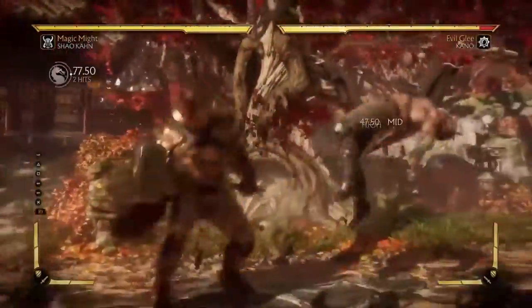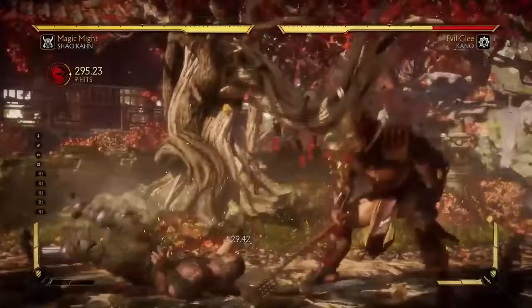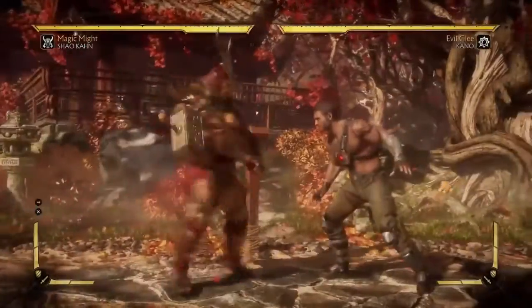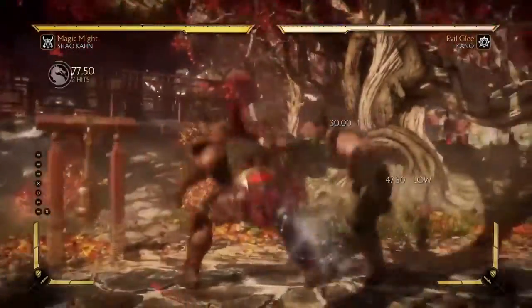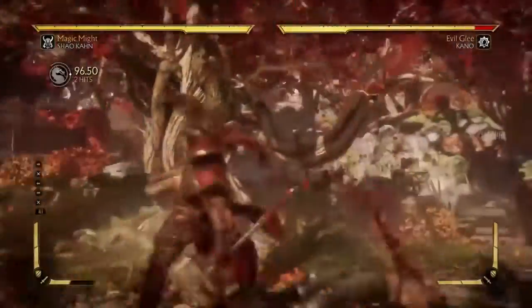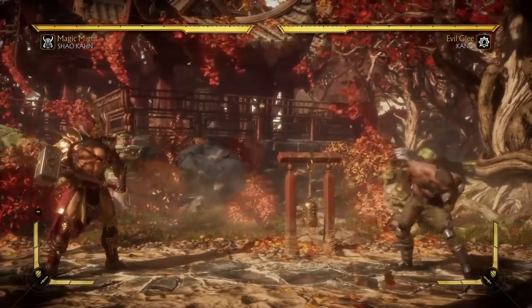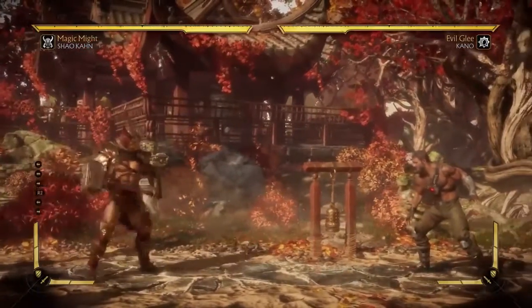The key takeaway is: spammers — there's a counter to everything. Someone who knows how to zone is going to be a lot more difficult to deal with; a good Cetrion player will give you real trouble. But that's completely okay — zoning is a viable tactic. The important thing is that the tactics you learn here can be applied in those situations too.